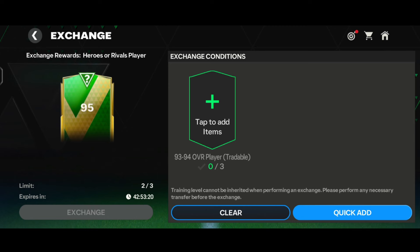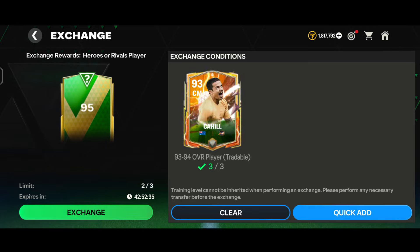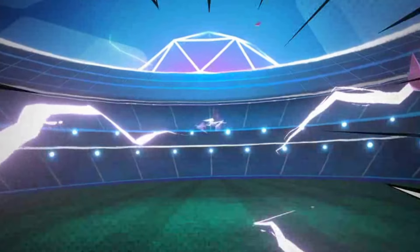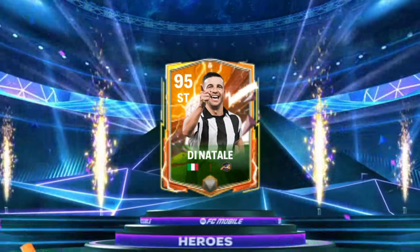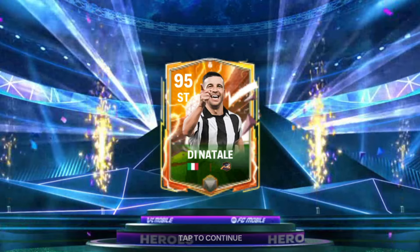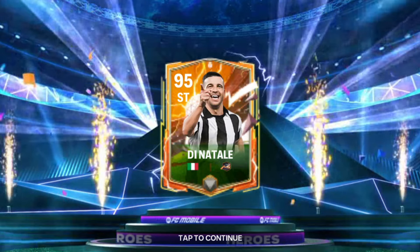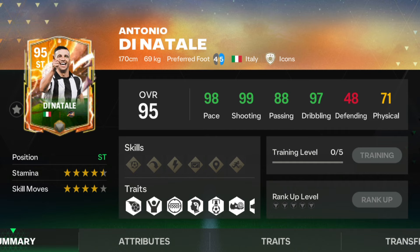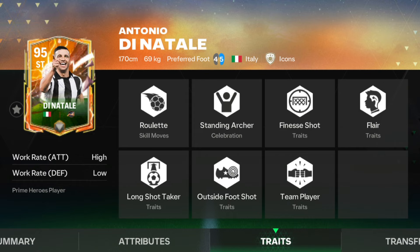Now let's do the 95-over exchange for the third time. We tapped on the Heroes rivals player pack and here goes the Heroes walkout - it's Italy. No way, once again we got the 91-rated striker Dina. I needed a rivals walkout, not another heroes one. This is literally one of the worst events ever. Stats on this card: 98 pace (great), 99 shooting (out of this world), 88 passing (great), 98 dribbling (crazy), 14 defending (low for a striker), 71 physical. Skill moves: finesse shot taker, team player, long shot taker.